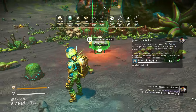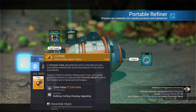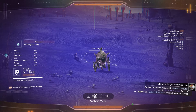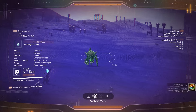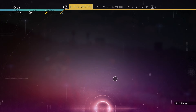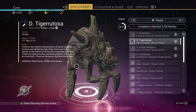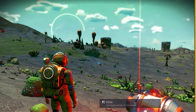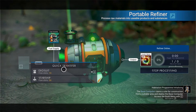Now we pull out the portable refiner, place it down, and refuel it with carbon. I got 664 copper — I'll hit C to cut the batch in half because I want to turn my copper into chromatic metal. I'll pick the refiner back up when done. That creature over there looks kind of like a droid — hyper carnivore, powerful predator at the top of the food chain. Makes sense.